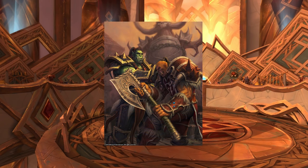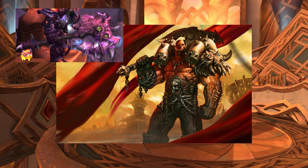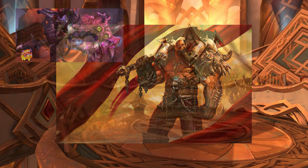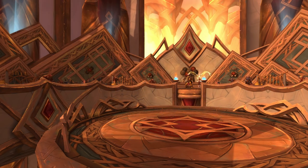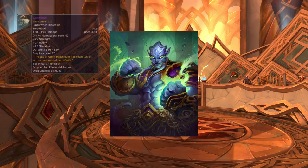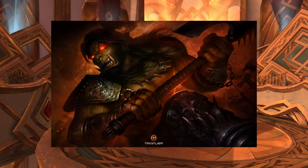The Warchief Thrall would pass Gorehowl onto Grom's son Garrosh, who later became Warchief. But Garrosh's lust for power would see him discard Gorehowl in favour of an Old God replica. Gorehowl's current location is unknown, though Garrosh would come to wield an alternate Gorehowl when he travelled to Draenor in an alternate timeline — it's as confusing as it sounds. Malchazar also drops Gorehowl for players; whether this is the original or another alternate version is never made clear. The weapon's flavour text reads: The axe of Grom Hellscream has sown terror across hundreds of battlefields.